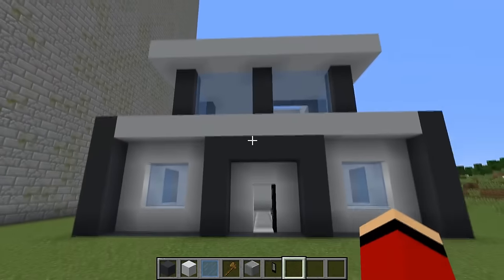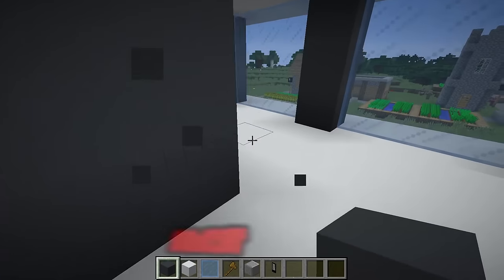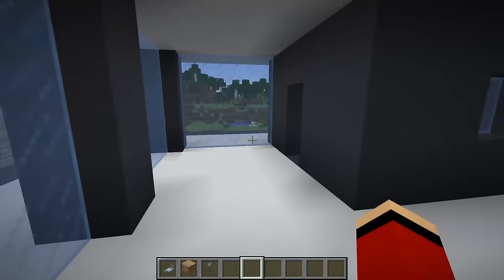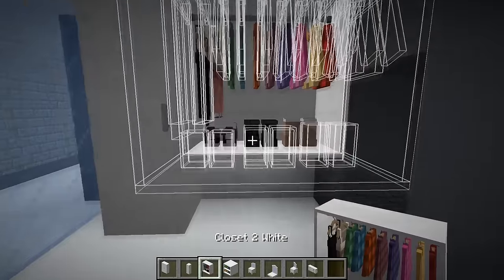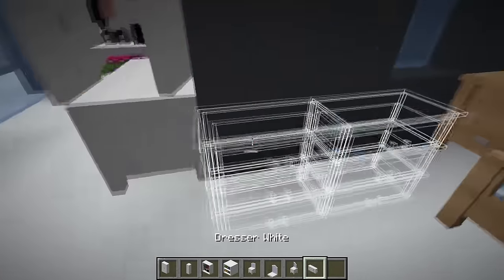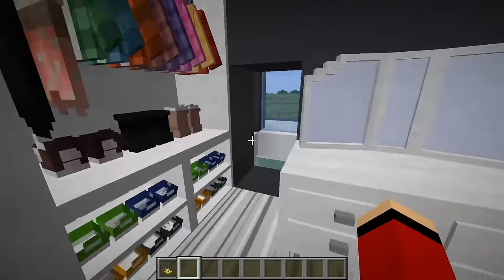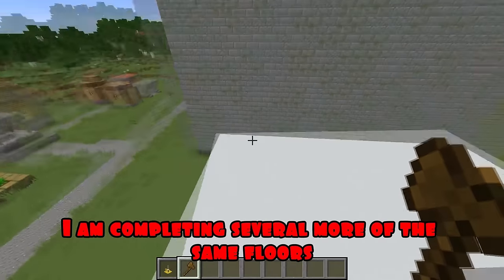I'm putting the door up. I'm finishing a room on the second floor. You can put furniture - I put a bed, a lamp, a bedside table. I remove the glass and make a wall. I put a wardrobe, a shelf for clothes and shoes. I'm putting on a dressing table. I put the chest of drawers and hang up the clock, I'm laying the carpet. I'm putting a candle on. Something is missing - with the help of the command I am completing several more of the same floors.